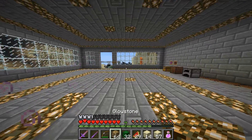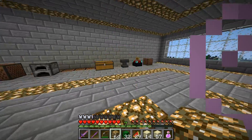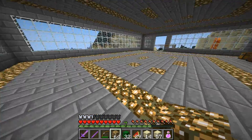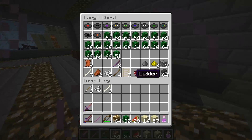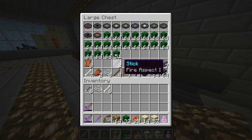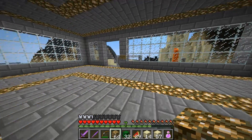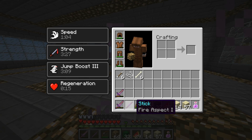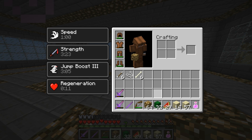Hey guys, I'm back, and I've been doing some work here. I've done a bit of clean up, and I killed one of them, the melon heads. It turns out the thing they're carrying around is a stick that has Fire Aspect 1 on it, so that's pretty good.